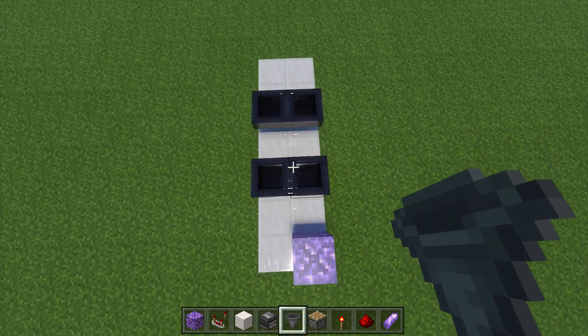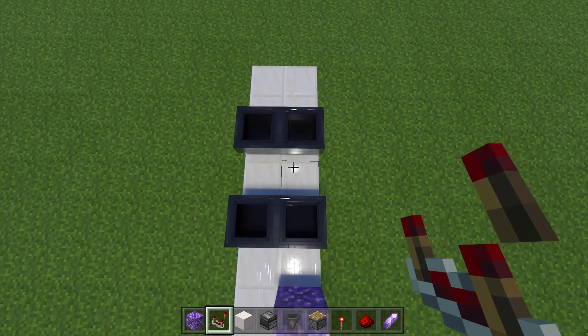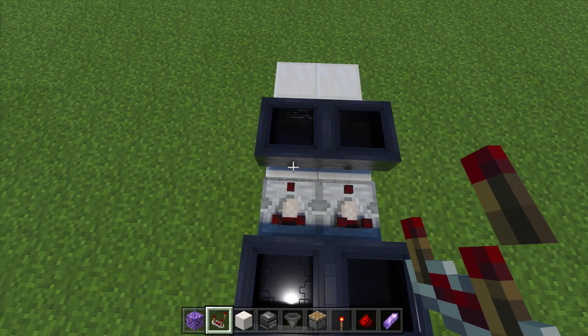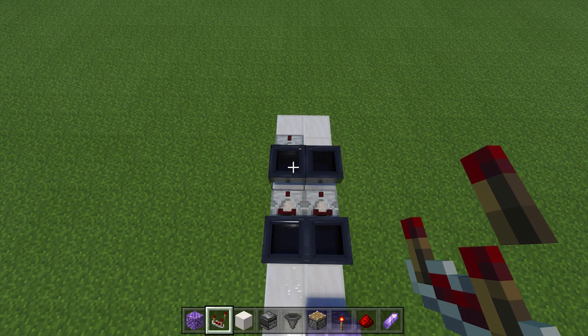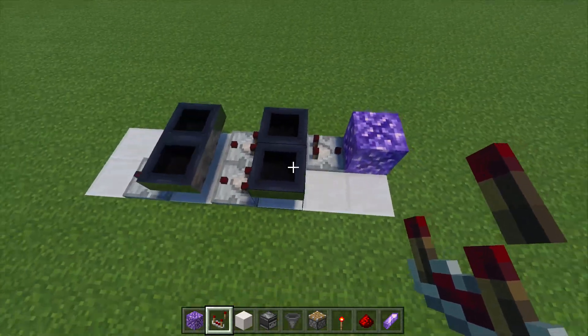This is what the build should look like so far. Now grab your comparators and run comparators out from the front hoppers into the back ones, then run one more comparator out from the back left one. Grab your last comparator, turn around, run a comparator out from this hopper and into the budding amethyst.